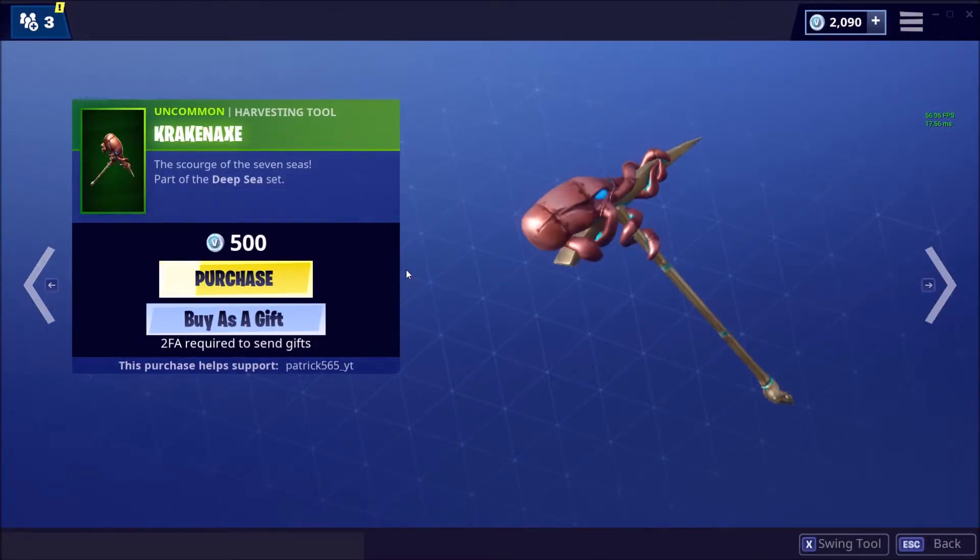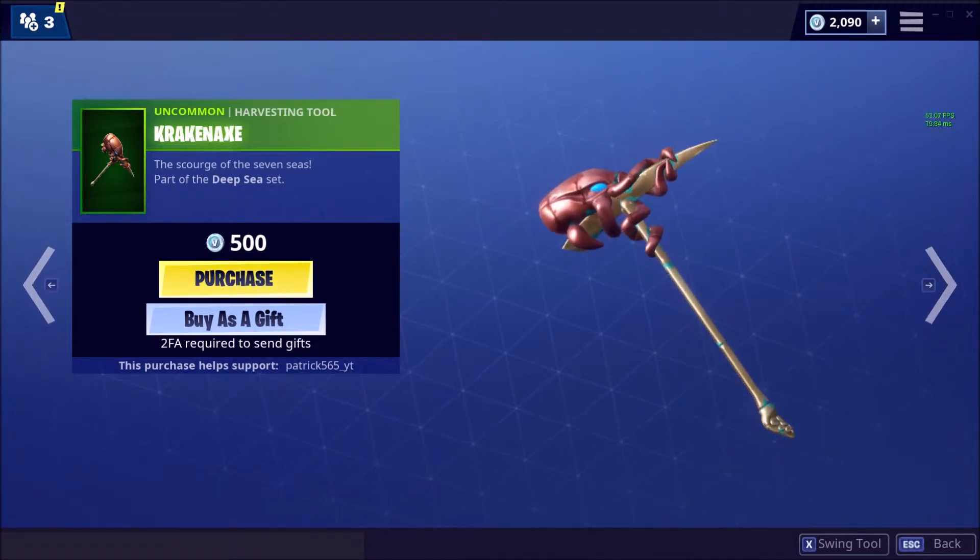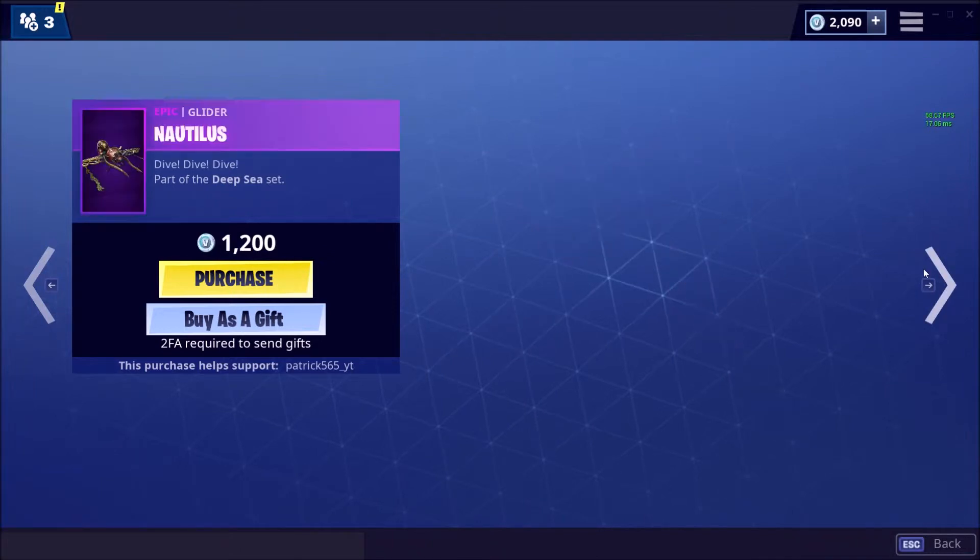Now we have a Crackin' Axe — cool name. It's basically a golden pickaxe. Okay sound. Looks good enough. It's uncommon, so it can't really get much better than that.